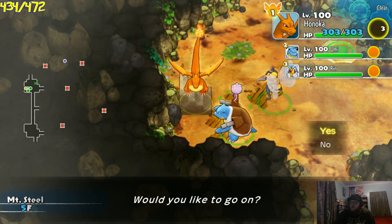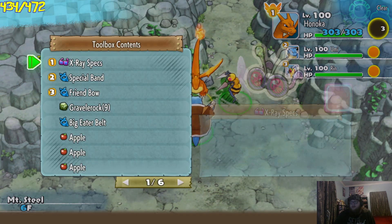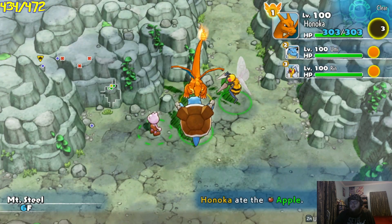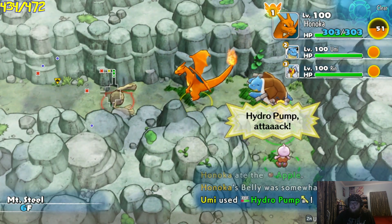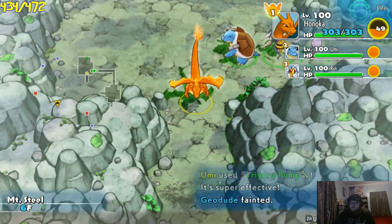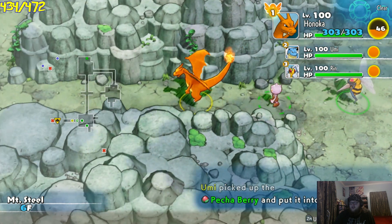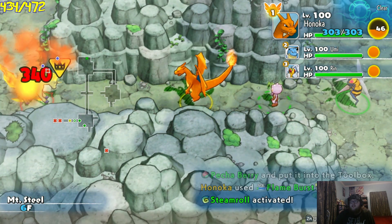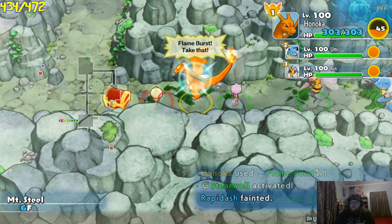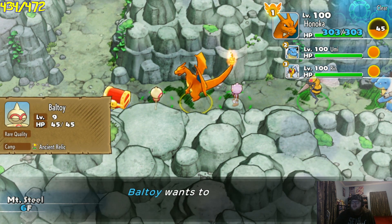Alright, sixth floor. At least we got one more Rapidash encounter — this could be it. Hydro Pump. Okay, is it going to be Shiny? Nope. That's okay. We didn't quite get one-for-one encounters with Rapidash, but we did get a decent amount of encounters, so I can't complain too much.